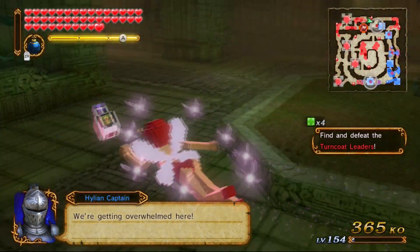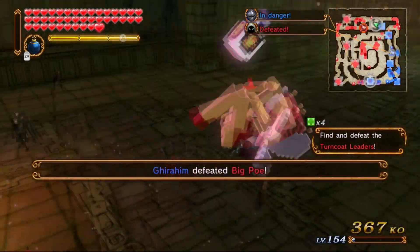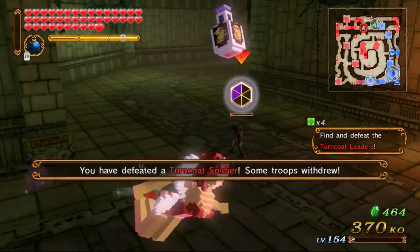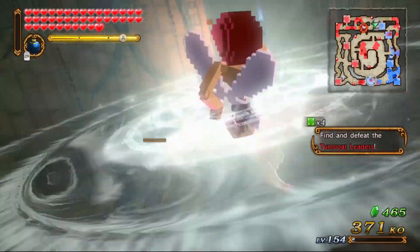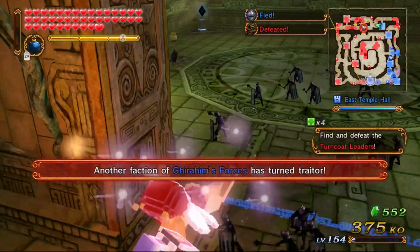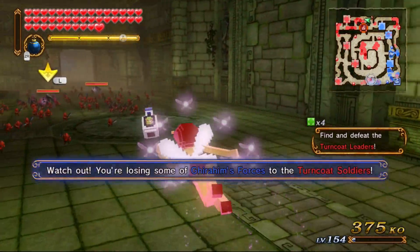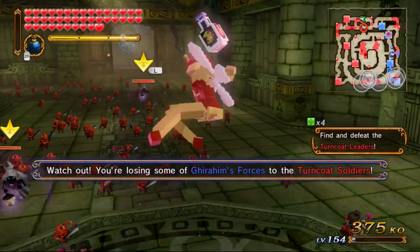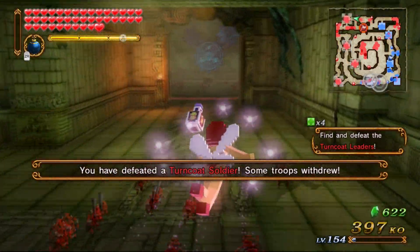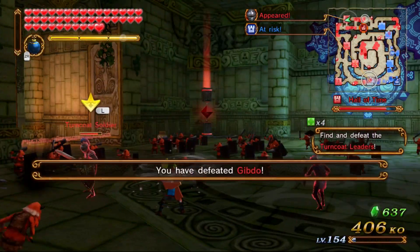There was a turncoat soldier I had to defeat. Is this a Re-Dead or a Gibdo? Whatever it is, it's dead now. By the way, this is a mission from the recently released Majora's Mask pack. You might see me not get the A rank here, because some of these missions are kind of tough, and especially because the Great Fairy just isn't that great of a weapon.